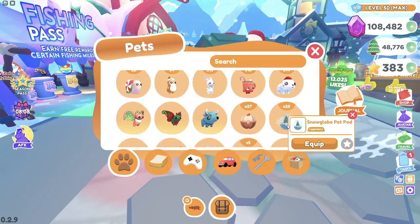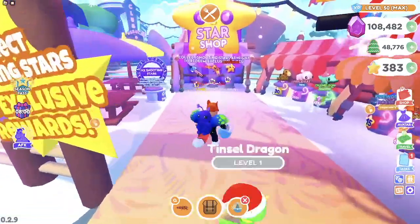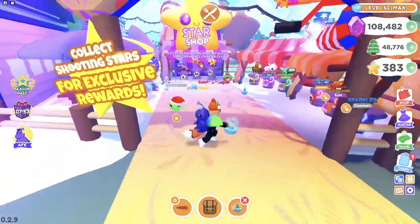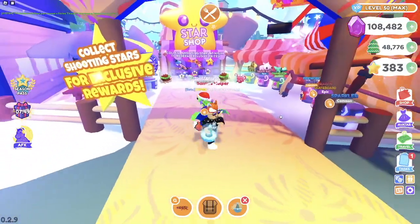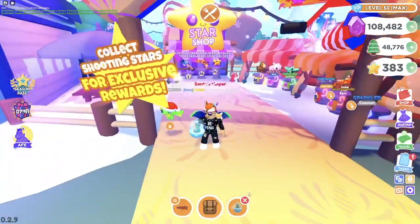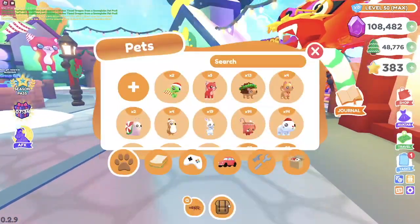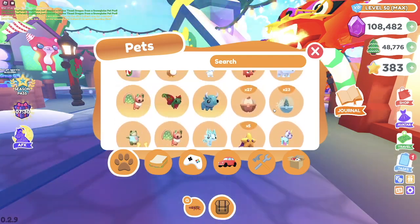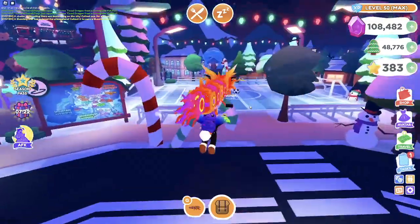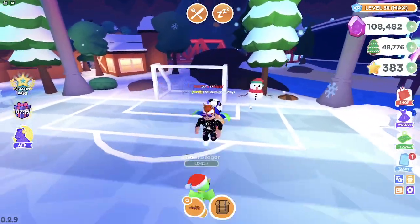We have 28 Snow Glow Pet Pods left. Let's move to a new spot because this is not doing us too well right now. Let's move to the New Year's event right here — this is a smaller area but we can still fit very, very many Pet Pods here. Oh my gosh, the horse is only 30 stars and I've got 383 stars. Oh my goodness — we did it again! We got another Divine Tinsel Dragon! We have two! The percent chance is 1%, which is approximately 1 in 100, and we have two of them already, and we haven't even opened 100 Pet Pods yet. That is so, so lucky!